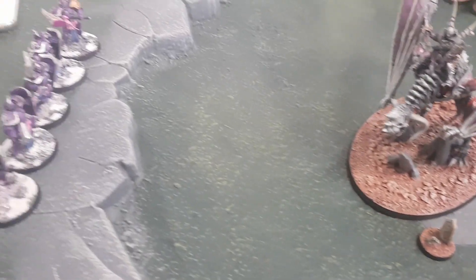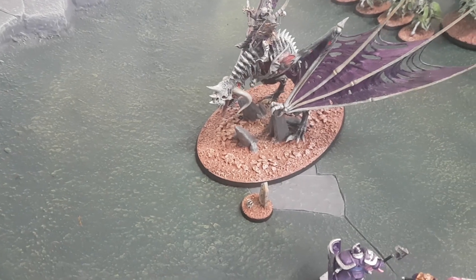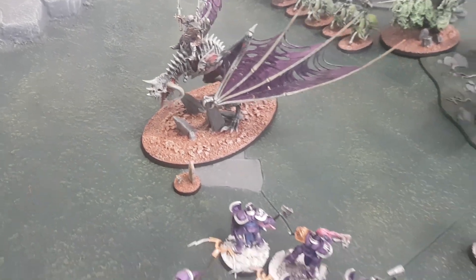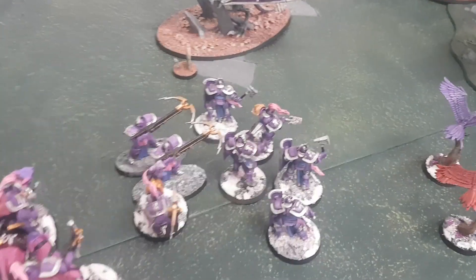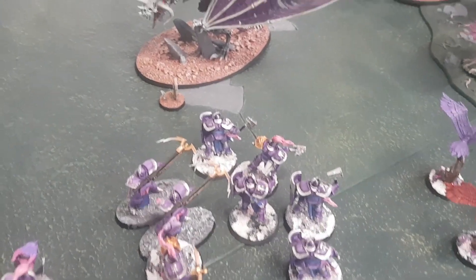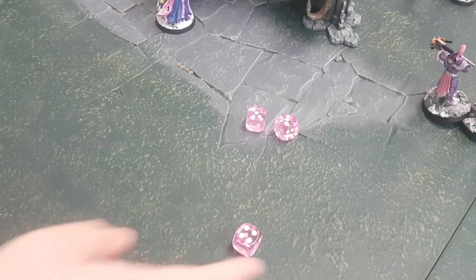The Liberators are moving around and the Aether Wings pushed forward. Lucy has options to shoot with the Raptors, and the Liberators on this side dropped in nine inches away from the Lord. Lucy, who are we shooting with first? These Raptors here — going at the Dragon. Hitting on twos, rerolling ones because the Aether Wings are within twelve and this is part of the battalion — three hits, now wounding on twos.